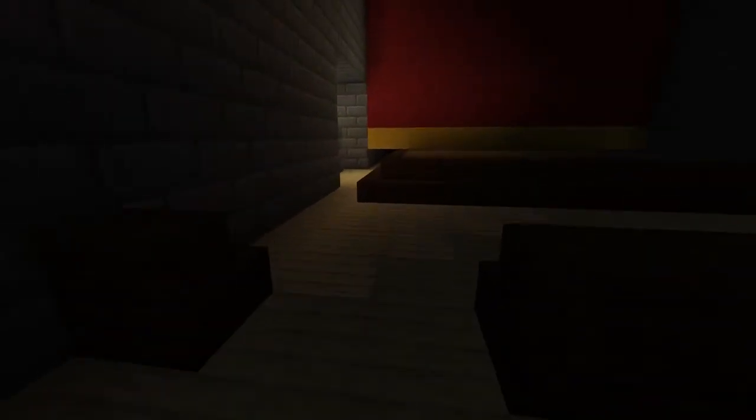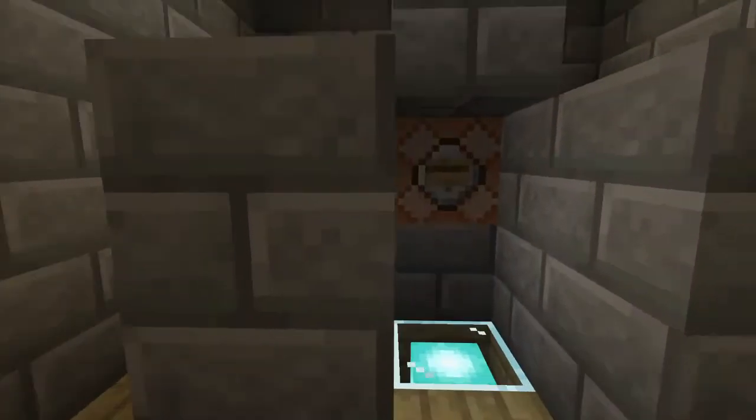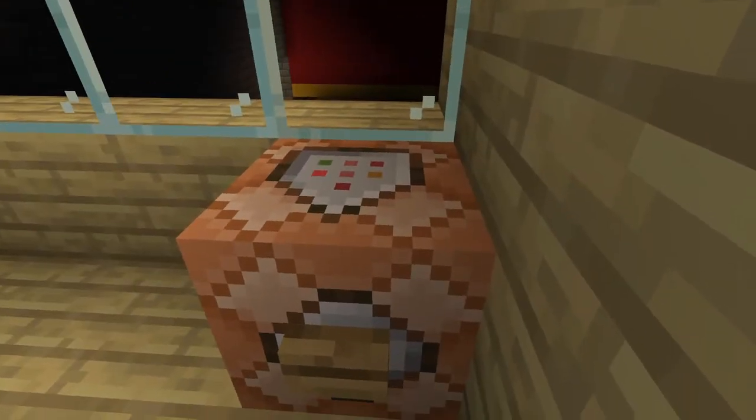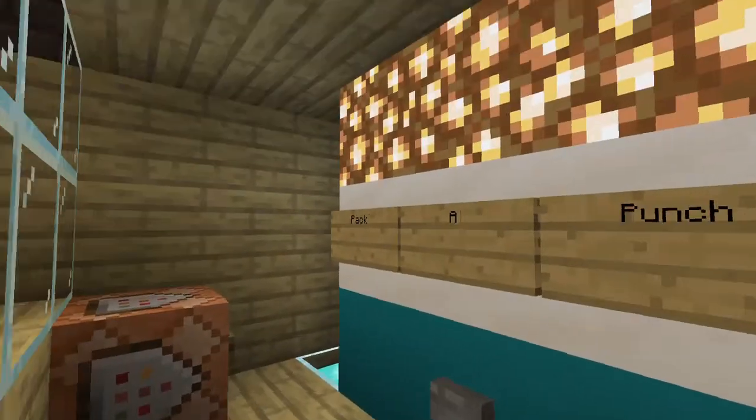There are seats and stuff. Here is the teleporter that will take you to the Pack-a-Punch room. And here's the Pack-a-Punch room. Yeah, that's pretty fun.